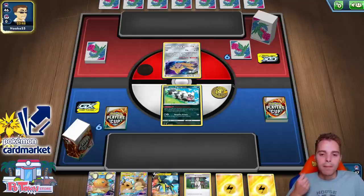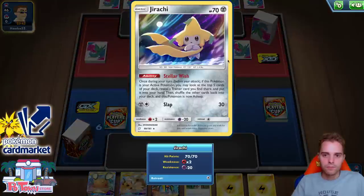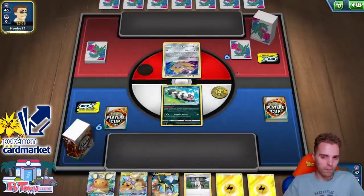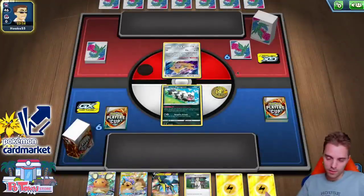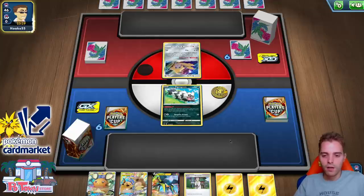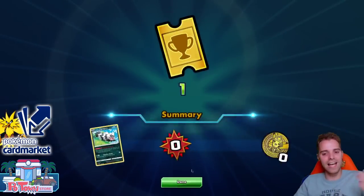We start with Zigzagoon, which we can pick up thanks to Scoop Up Net — that's awesome. Their Jirachi uses Stellar Wish for a Quick Ball, Quick Ball, ADP attachment. It all depends. The opponent is doubting what to do. I wonder if we should use Vikavolt at all against ADP. Their internet just can't handle the connection.